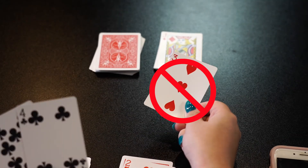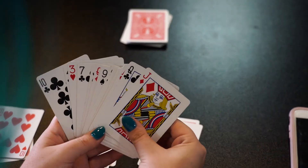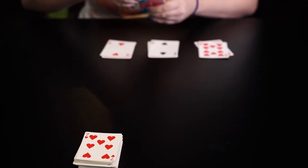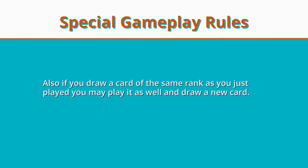If a player is not able to play a card matching the criteria, or just wishes not to, then they must pick up all the cards in the discard pile and add them to their hand. If you have multiple cards of the same rank in your hand, you may play them all at the same time. Also, if you draw a card of the same rank as you just played, you may play it as well and draw a new card.